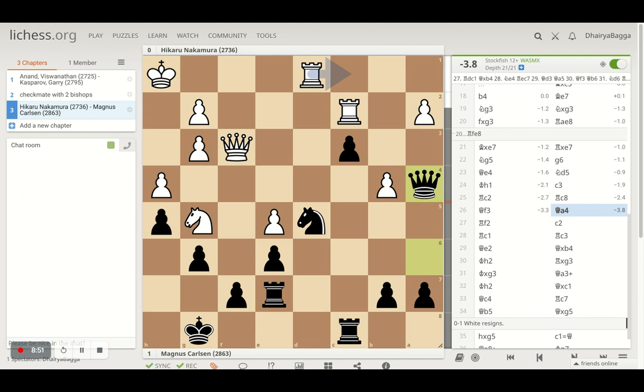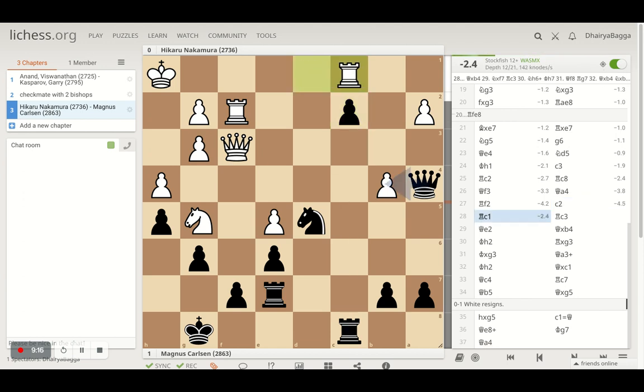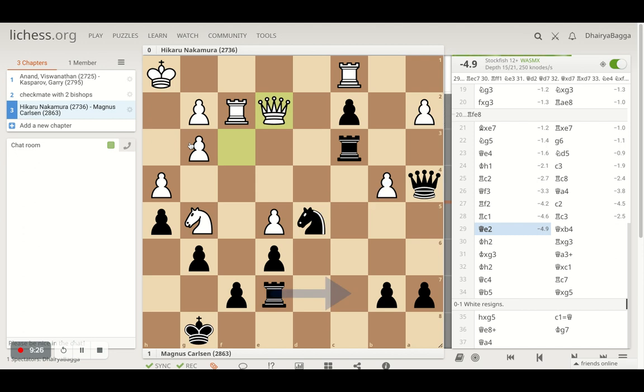See how slowly Magnus has improved everything — he improved the position of the Knight, centralized it, got the Rook on the C file to defend the pawn, pushed the pawn forward, and now improved the position of the Queen as well. That's how you get all your pieces involved in the game so that everything builds pressure on the opponent. The pawn structure is solid, unlike Nakamura's where he has doubled pawns, an isolated pawn, and this advanced pawn which is not defended. Rook goes to F2 by Nakamura.